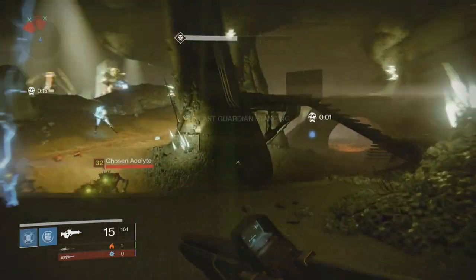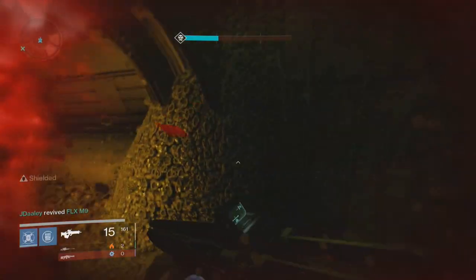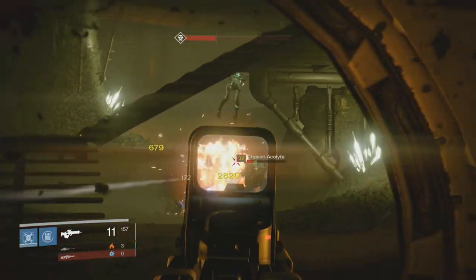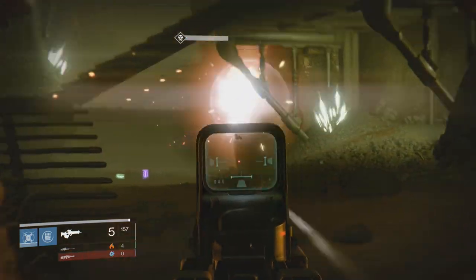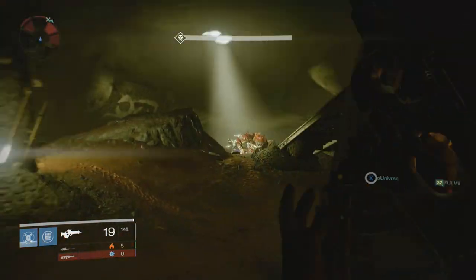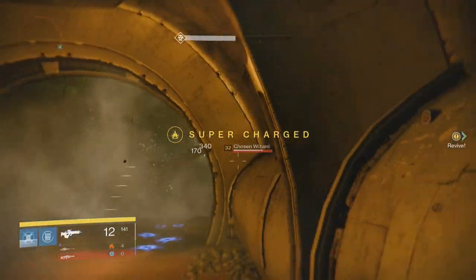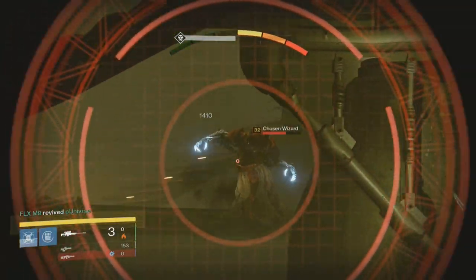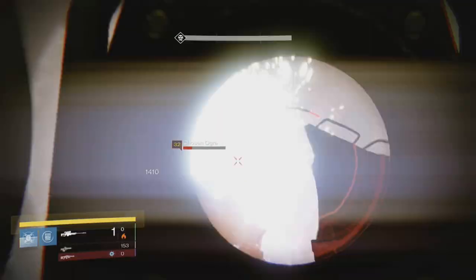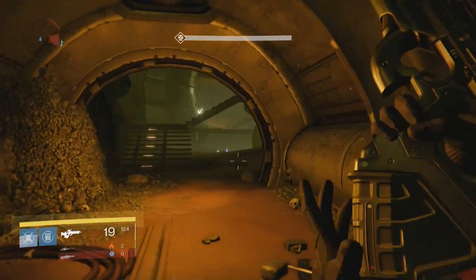I do make a couple of risky moves here just trying to revive my teammate whilst I was really low on health. But this leads me on nicely to another spot — a nice little domed-off area where the boss can't actually get you. The only risk from here is that the ogre does push down a little bit. You'll see me moving side to side to take out a few more enemies before I head over to my OP spot. There are some nice little head glitches where you can't actually be hit.